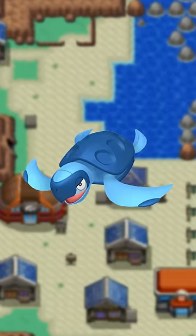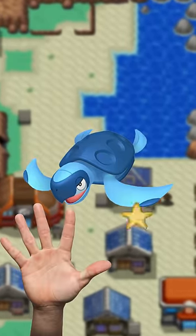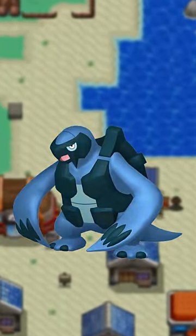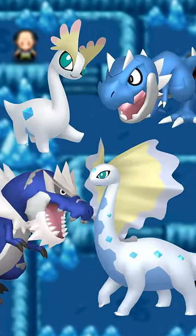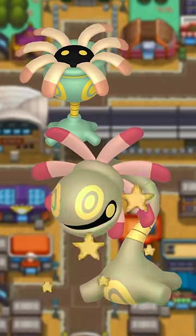Okay, show of hands — who remembers Tirtouga? That's what I thought. It is a really nice shiny though. But Carracosta — I think someone adjusted my screen right now. Amaura and Aurorus's snowy white bodies are great. Gen 6 was really at the top of its game, wasn't it? Lileep gets Cradily's colors, but it gets a weird pink.